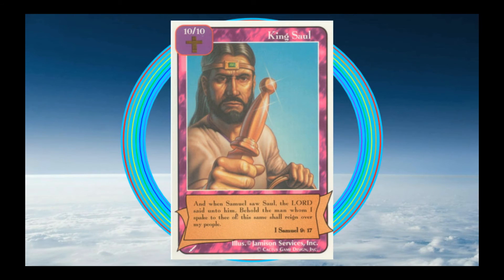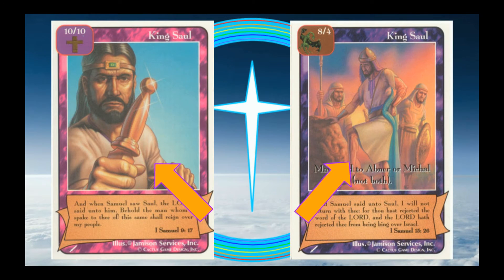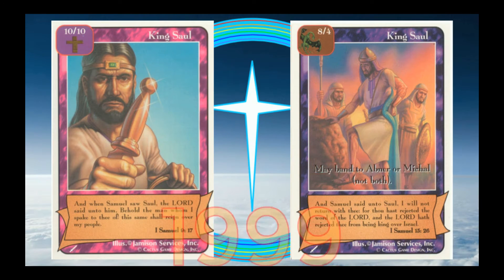Saul, the first king of Israel, had a deep desire to obey God, but more often than not he was preoccupied by fear, pride, and envy, and this led him to disregard God time and again. And it's not like this was an afterthought — these cards were released in the exact same set. When Redemption makes someone both a hero and an evil character, it's not passing judgment, but it is making a point.